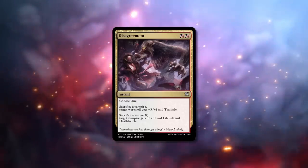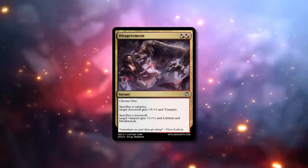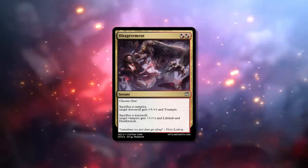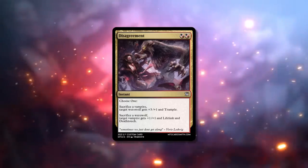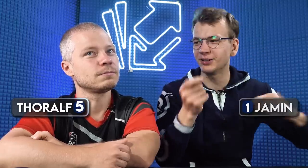Disagreement. Raktus Raktus — two mana, both of those can be red or black. Instant. Choose one: sacrifice a vampire, target werewolf creature gets plus three plus one and trample. Or, sacrifice a werewolf, target vampire gets plus one plus one, lifelink, and deathtouch. For me this is a 1. A 1 is quite rough — I would say it gets a 5. First, this card would never be printed. There are also some wording issues because when you choose one and then pay costs later, that doesn't really work — but we can throw that out the window. Assuming the wording is correct: the power level is way, way too low because you sacrifice a card and get a combat trick that's worse than Giant Growth. Why does this cost two mana?